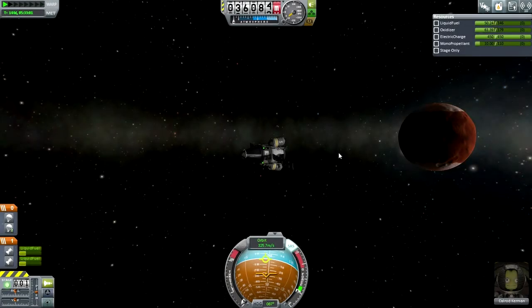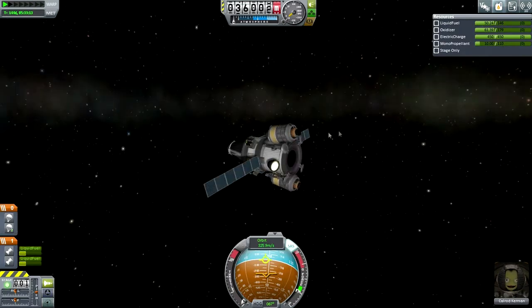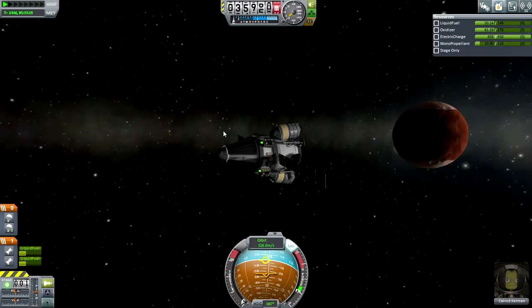Hello everyone and welcome back to my efficient design series in Kerbal Space Program 0.24.2. In this episode I hope to bring Calrod Kerman back to Kerbin — that is after he landed on Duna and Ike. He is currently in orbit around Ike, and then after we get him back we're going to conduct our Jool mission, hopefully landing on one of the moons of Jool.